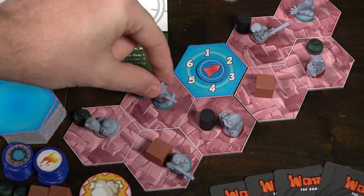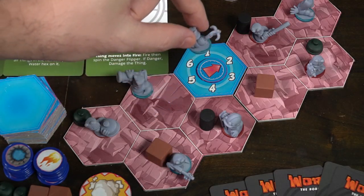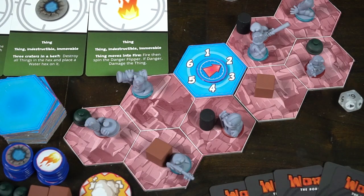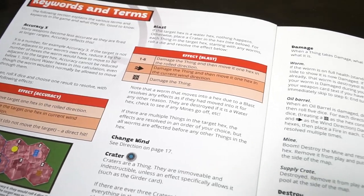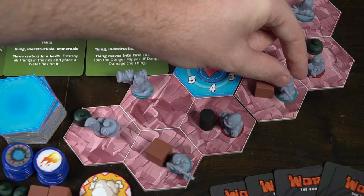Then you get two actions — phases three and four — to inch or jump. To inch, you move one space to an adjacent location. If you'd rather jump, jumping lets you move up to two spaces; however, when you jump you'll roll this directional die, and based on the result it might push you one way or another. You can mix and match your two actions: inch-inch, jump-jump, jump-inch, or inch-jump. Make sure you choose the best spot, otherwise it might be the end of you.